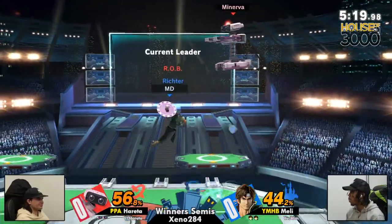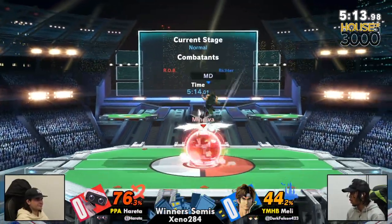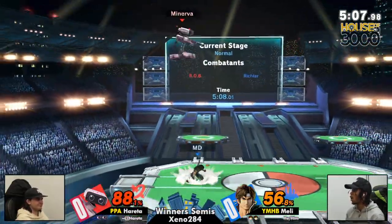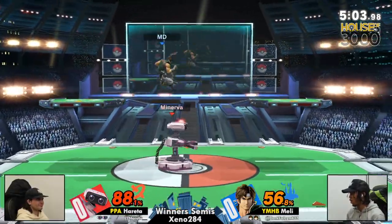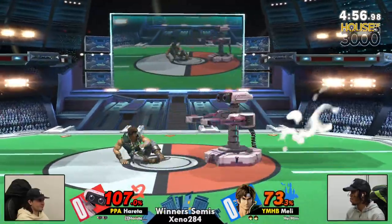Trying to catch him. Gyro in hand now for Melly, getting some platform pressure set up. I love the reaction there from Hereta as well, catching the bounce there from the down air. Usually down air on shield is a fairly safe option for the Belmonts, but when you have a vertical burst option like Rob up air, you can go for that easy.